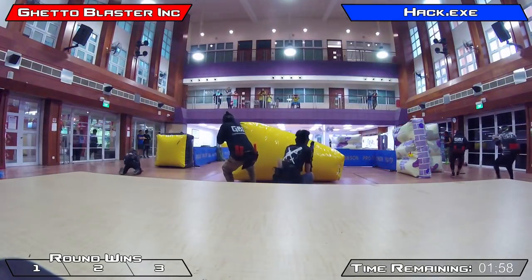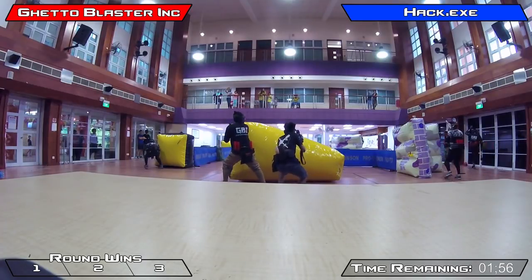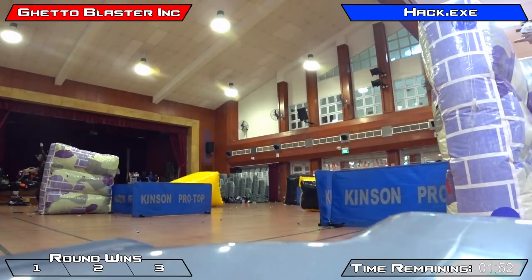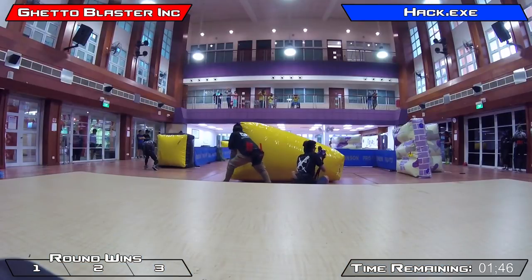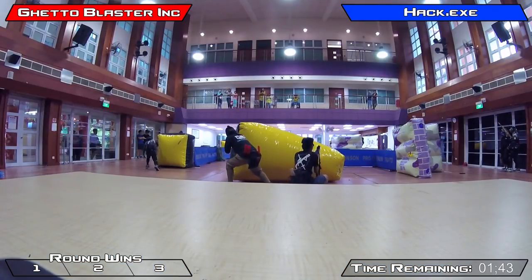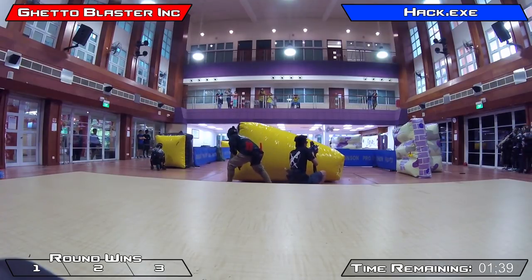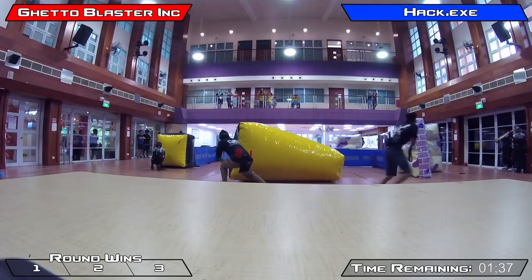Right off the break, you can see the team spreading out. Two players going right for GBI — one is eliminated. They have two in their back and they're trying to cover all three rounds. The player on the wall side for GBI has gone down from the opposing wall by Hack, and now Ghetto Blaster Inc. is down two players.